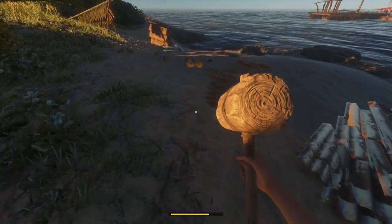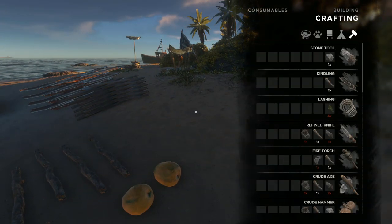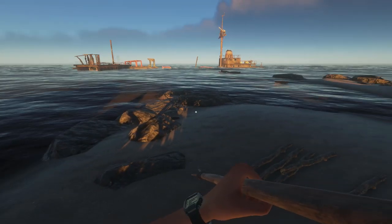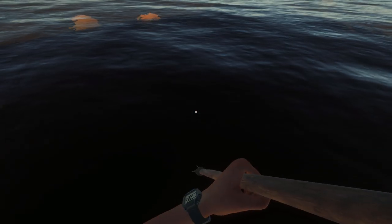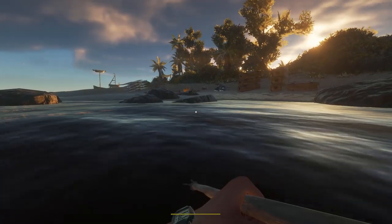I'm going to pull this up onto the beach and secure it here, even though the current can't push it anywhere other than into shore. I should probably get some fish — I'm going to grab a fishing spear. I can't see anything here so I'm going to grab this coconut and get out of here — I don't want to get poisoned.